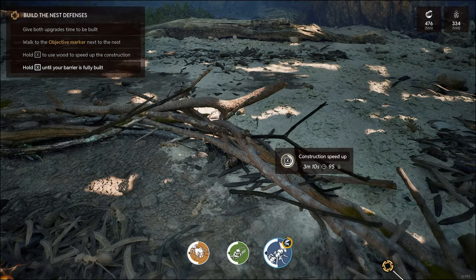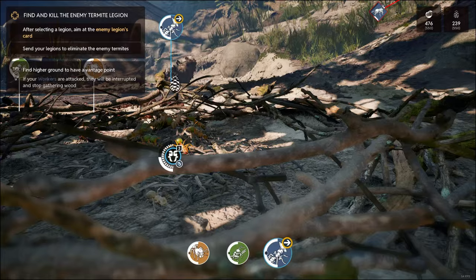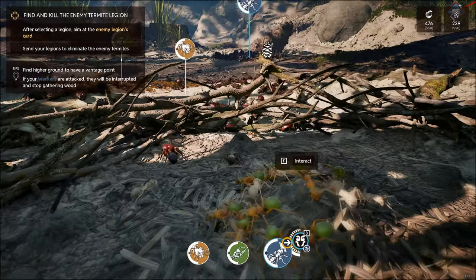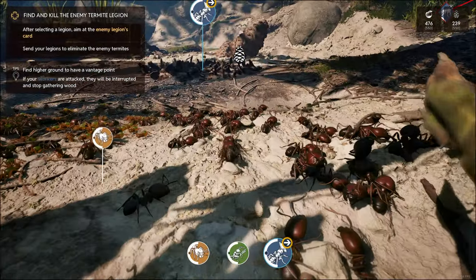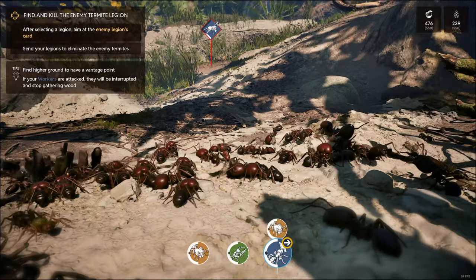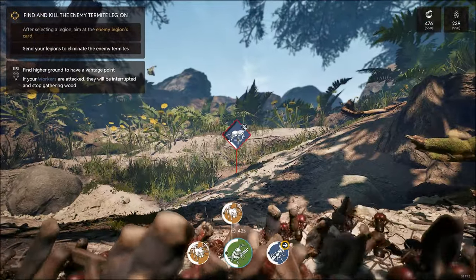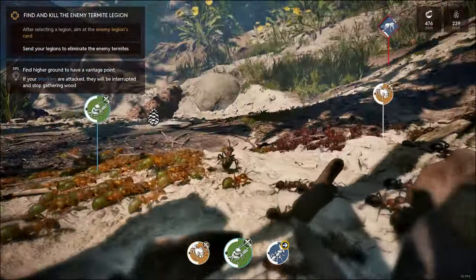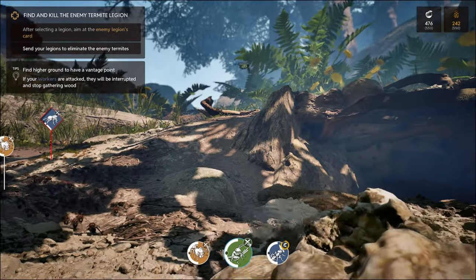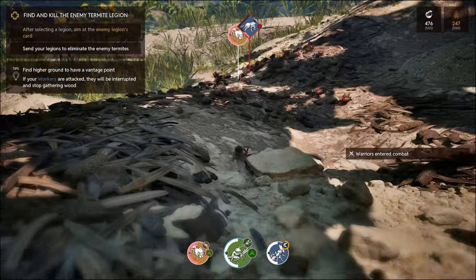We're literally building city walls - yes, nobody will be able to get at us! If your workers are attacked they'll be interrupted and stop gathering. Here comes all the various parts of the pine cone. What are these guys doing here? Send your legions to eliminate the enemy termites. There's an awful lot - we're still running at 50-odd FPS with an awful lot of units milling about. A butterfly - such an innocent creature, but maybe an enemy to the ants.